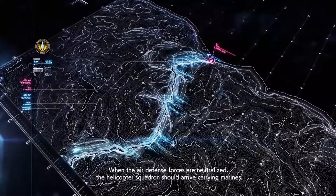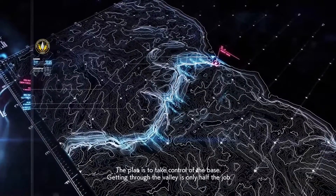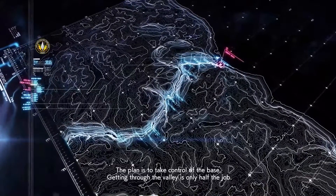When the air defense forces are neutralized, the helicopter squadron should arrive carrying marines. The plan is to take control of the base. Getting through the valley is only half the job.